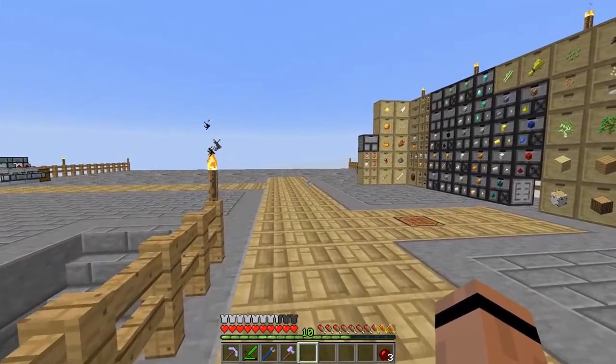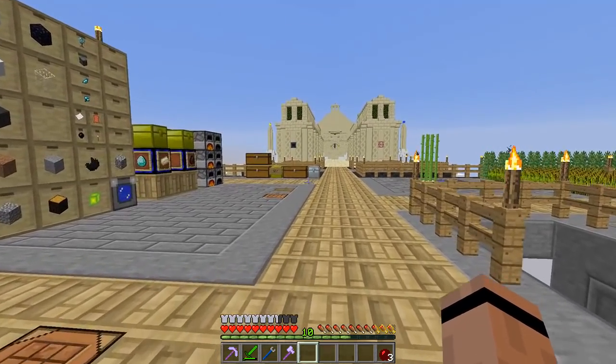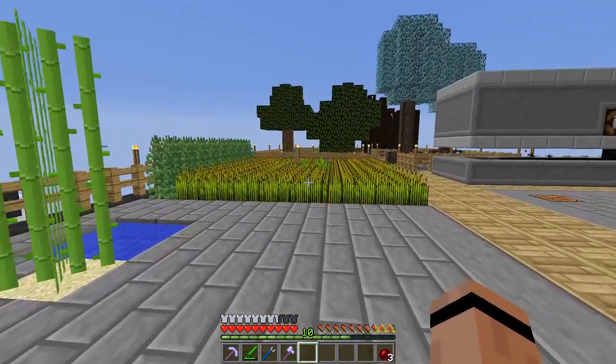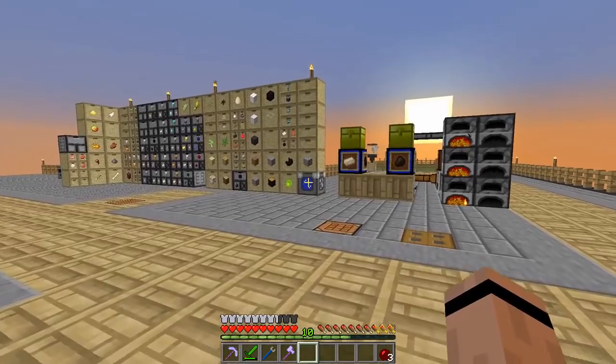Alright, on to the goal of the day. The goal is to get into Immersive Engineering. I want to get myself some cloches — I think that'll be an easier way to grow things rather than having to come over and pick stuff up. I was going to make a whole sugar cane thing, but I think we'll just stick it in the cloche.